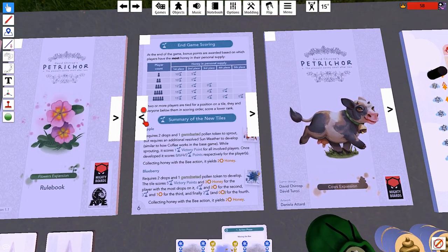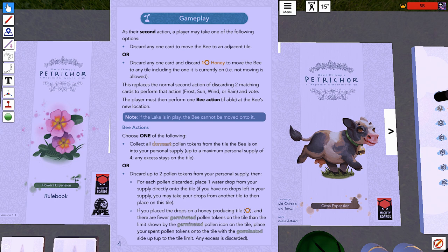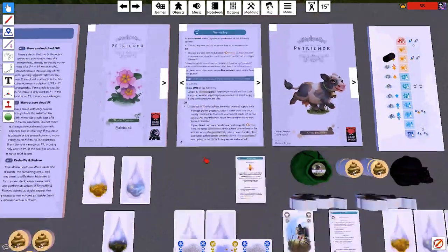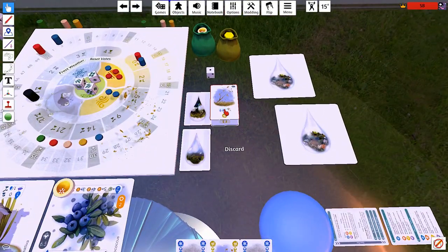Let's verify that — let's make sure I know what I'm talking about. As their second action, a player may take one of the following options. This replaces the normal second action of discarding two matching cards to perform that action and vote. So we are replacing the action and the voting — no vote for me. Then it is the Southern Winds' draw.